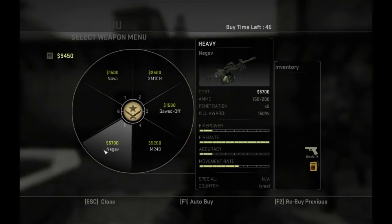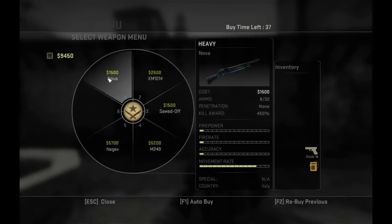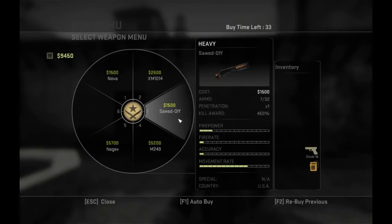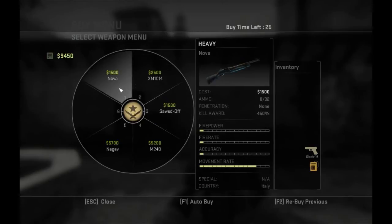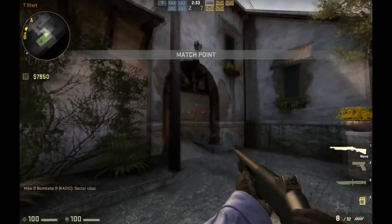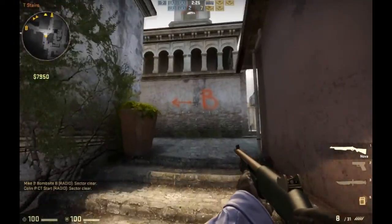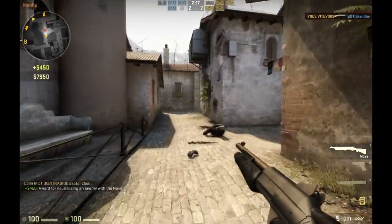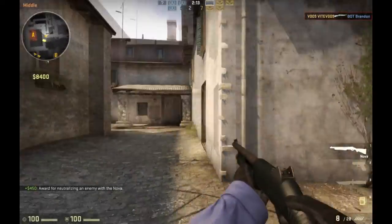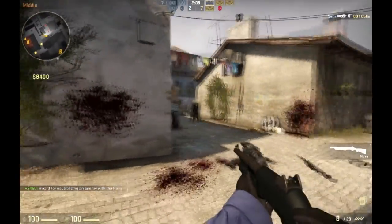Now we'll move on to heavy weapons. There are two types: shotgun and machine gun. For shotguns there are three different kinds. The cheapest is the Nova along with the sawed-off. The Nova has a lot more accuracy and you can shoot people at much further range than the sawed-off. The downside is it's pump-action, whereas the other is basically automatic so you can fire as fast as you want. As you can see, I shot from a really far distance with a shotgun and still won. There's an enemy around the corner, as you can tell from the mini-map.